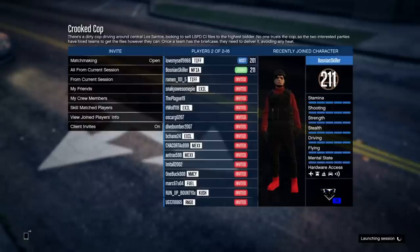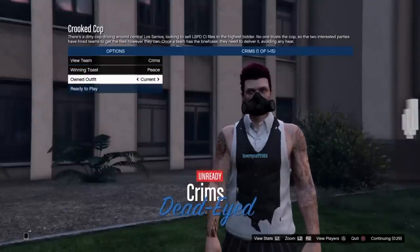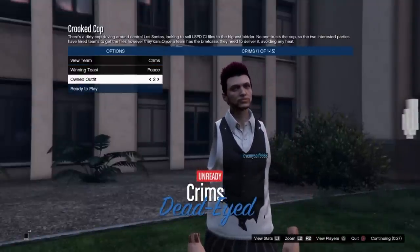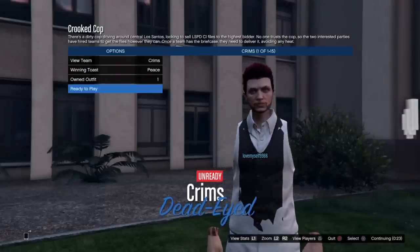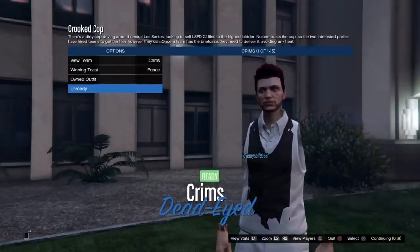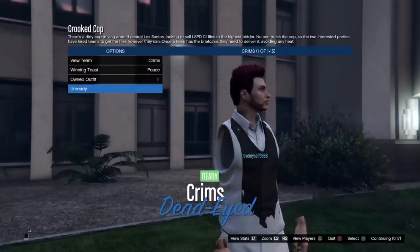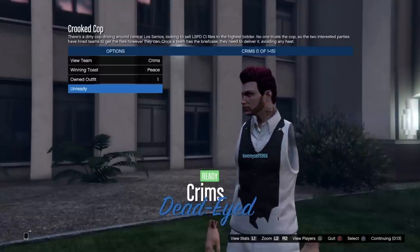They're using Crooked Cop to view outfits they couldn't view in their closet or interaction menu after spawning in from the glitch. This can happen with invisible items or when testing components to see what transfers. When you spawn in where you select your outfit, scroll down to current outfit, scroll over to two, back to one, and hit ready to play. You just merged outfit two with outfit one and then you're ready to go.